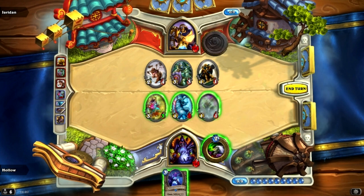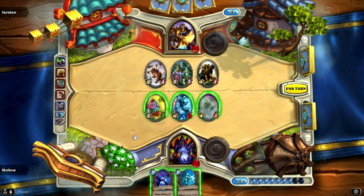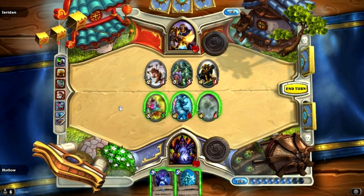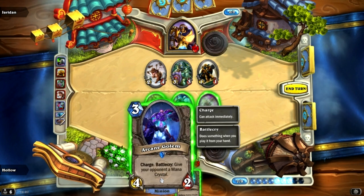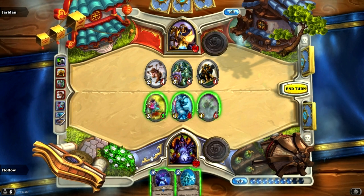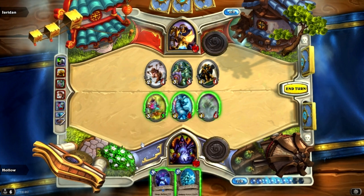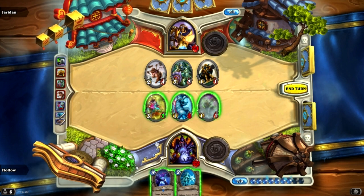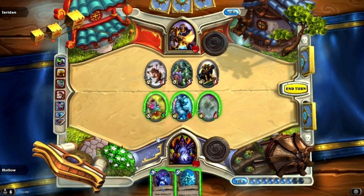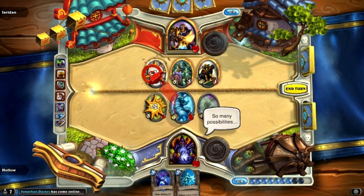I'm going to tap first so I can heal up and trade. I can hit his 2-4 and heal everything back up. Or I can Arcane Golem to kill his 2-4 and his 3-3, leaving him with a 1-1 and me with a 3-1. I think the better play is to heal up. What I want to do to win is have him use the cards in his hand — essentially nothing left — and then I'll win.